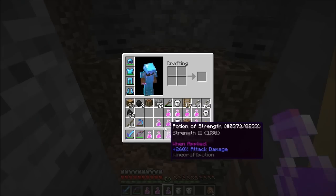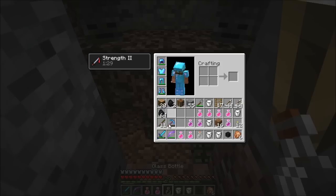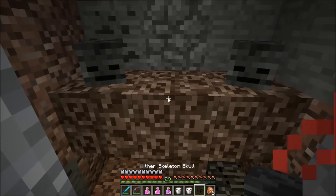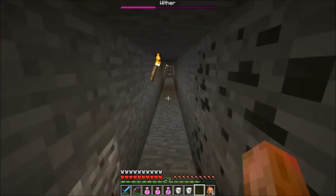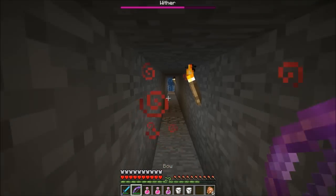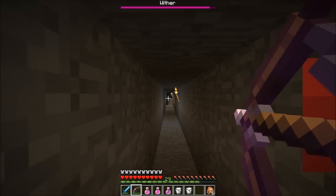I think I'm ready. We'll do Strength first and then we'll replace it with another one. I have arrows — okay, here we go. Hopefully I don't die.